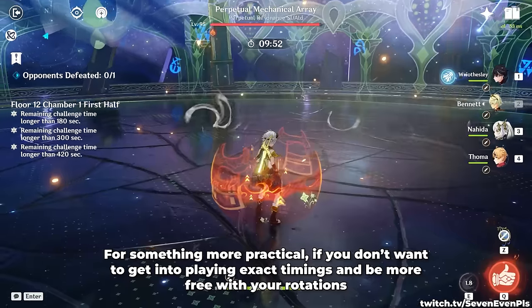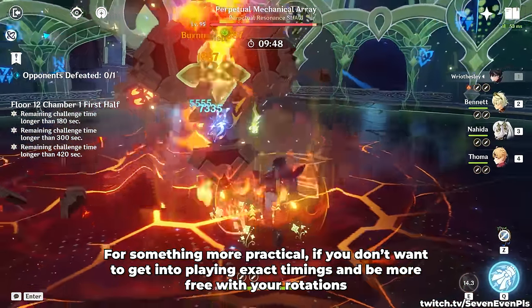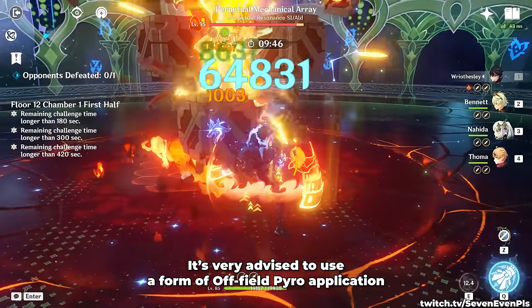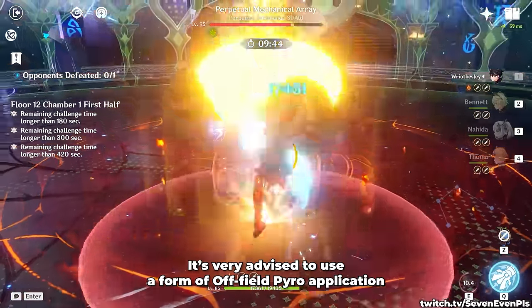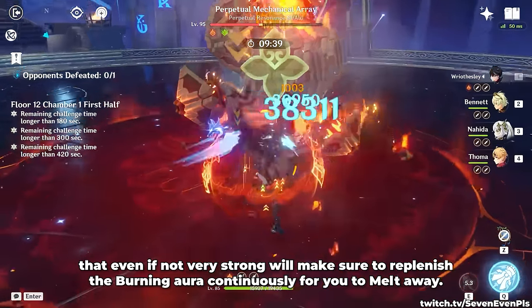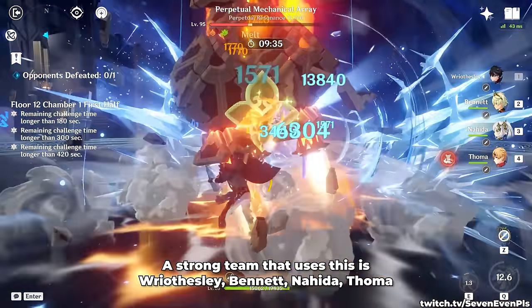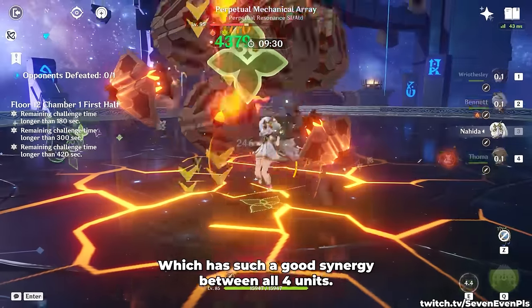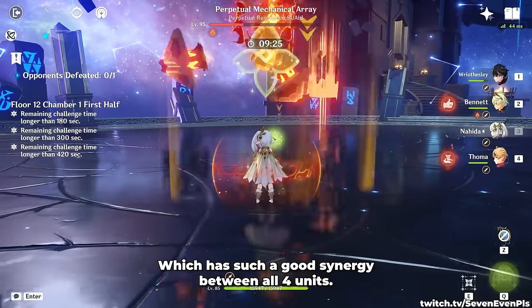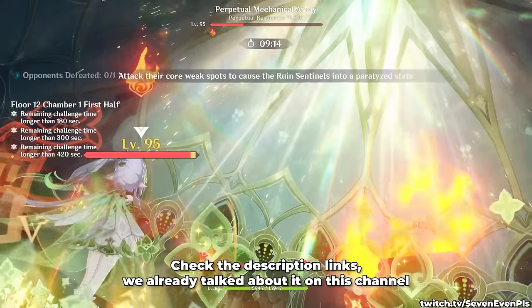For something more practical, if you don't want to play exact timings and be more free with your rotations, it's very advised to use a form of off-field Pyro application that, even if not very strong, will make sure to replenish the burning aura continuously for you to Melt away. A strong team that uses this is Wriothesley, Bennett, Nahida, and Thoma, which has such a good synergy between all four units. If you're looking for any info on that team, check the description links — we already talked about it on this channel.